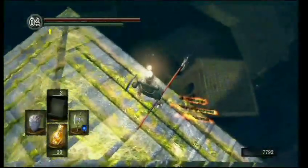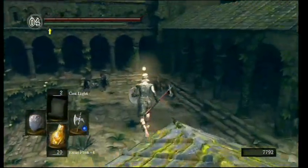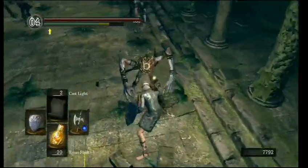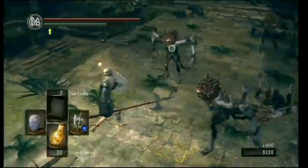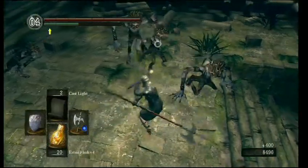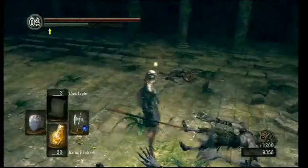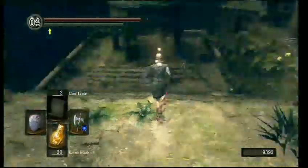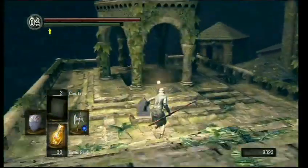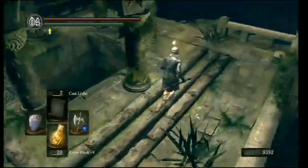They drop the large titanite shards, which goes back to what I was saying earlier about how I don't want to be fully upgraded - so that when I get drops like that I can actually use them for something, as opposed to just throwing them on the pile and not needing them. I don't try jumping down to that little ledge there because I don't really want to die 50,000 times. I've tried it recently and I can't make that jump. If you can make it, feel free to let me know. The drop rate on these large shards is quite decent - so it might actually be a decent place to farm for them, if you couldn't already buy the things.